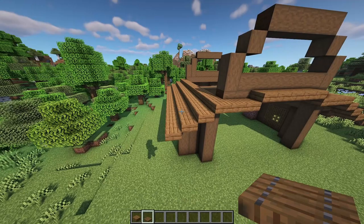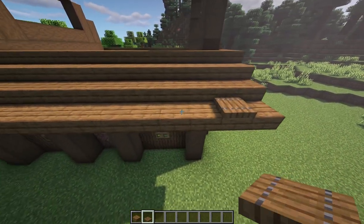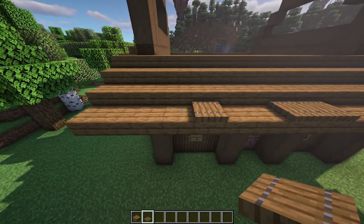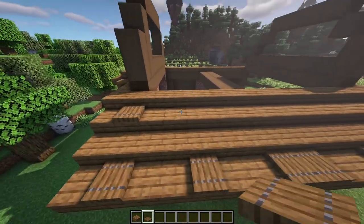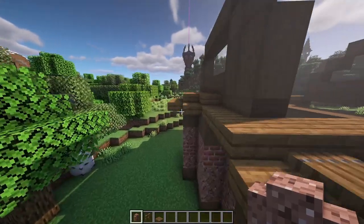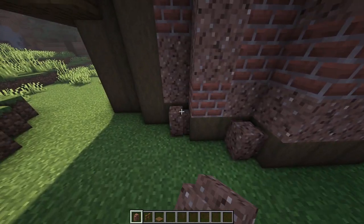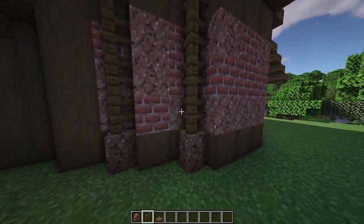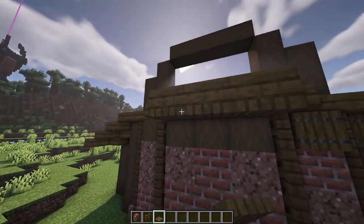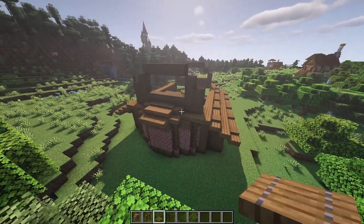Take some spruce trapdoors to make this look a bit more rustic. On the second block place a trapdoor, miss two blocks a trapdoor, miss two blocks then two trapdoors, two blocks, one, two blocks and one again. Then on the next layer up do the exact same thing to add a little more detail to these roofs. Coming around the back, add a granite wall into the corner sections and then a spruce fence going all the way up until it meets the slab above. Take a spruce trapdoor and on the exposed gaps at the top add a trapdoor, with three more trapdoors on the very center of this roof section to complete the back.